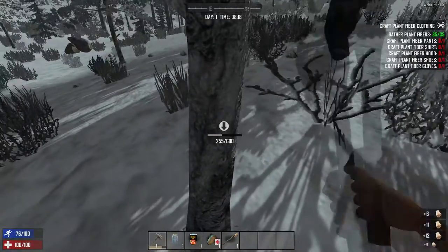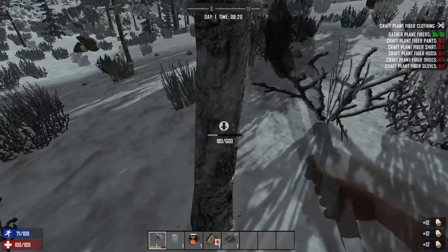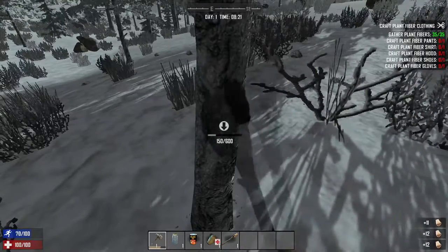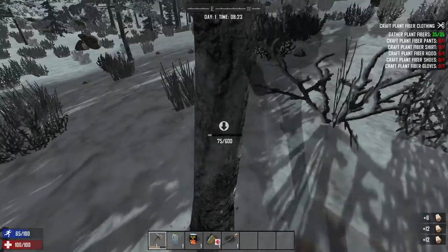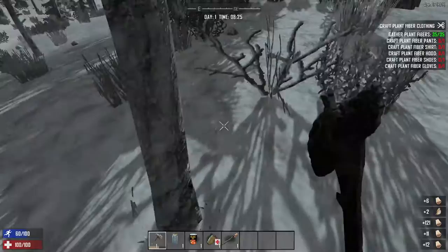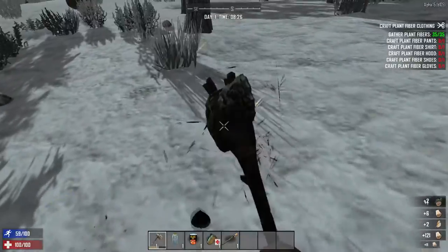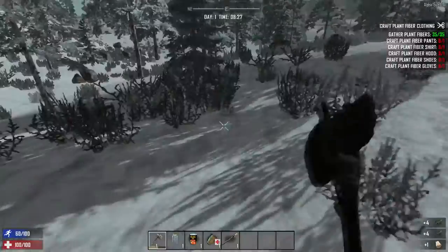We'll need some leather to make a forge so we can start getting some real weapons and equipment. Today we're just going to be gathering as much supplies as we can and then finding somewhere to make a temporary shelter. And we're gonna be on the lookout for zombies.